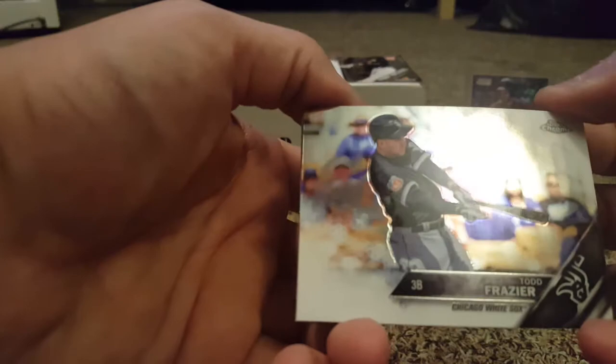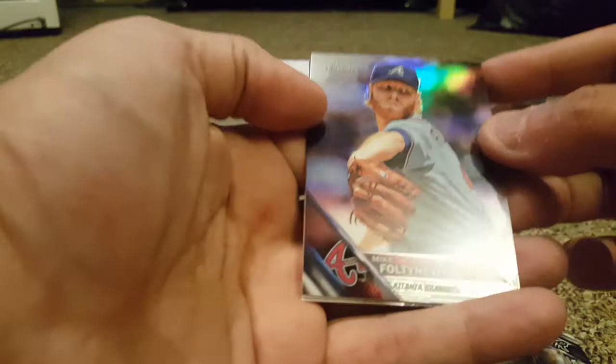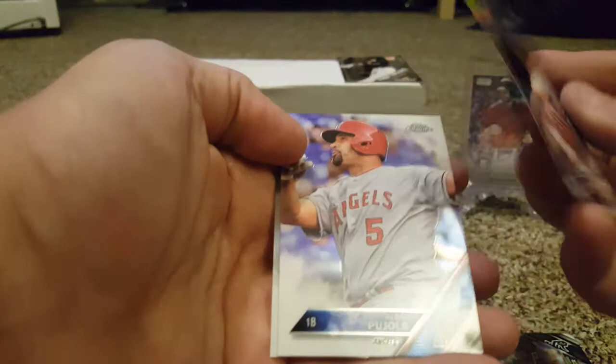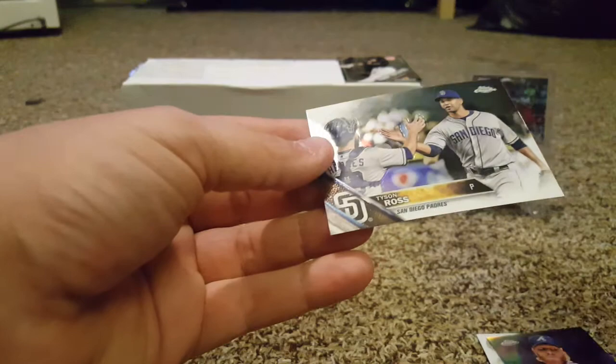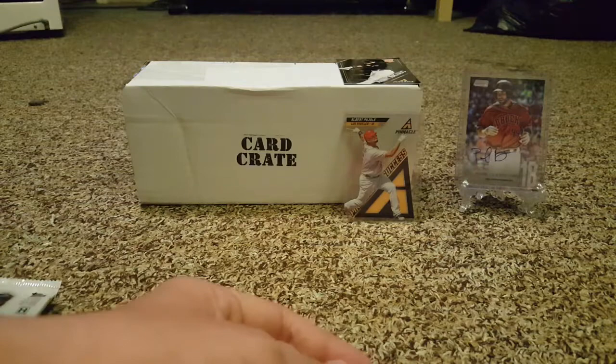Okay, let's get into some Topps Chrome 2016 — Kenta Maeda on the cover. Let's see what we get. Nice card: Todd Frazier in his White Sox days, before he came to the Yanks and now he's with the Mets. Mike Fulmer — I don't know his name exactly — nice card. Albert Pujols. And Tyson Ross. Nothing spectacular out of that pack either.